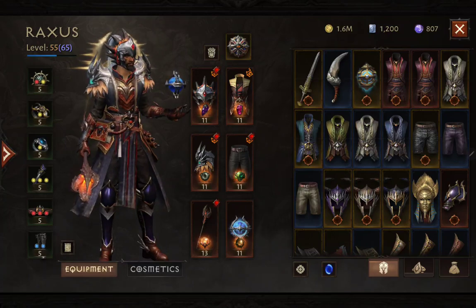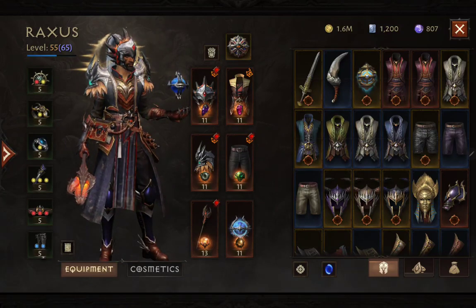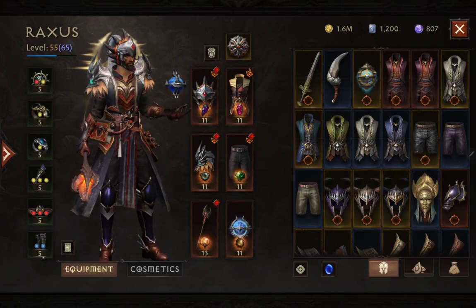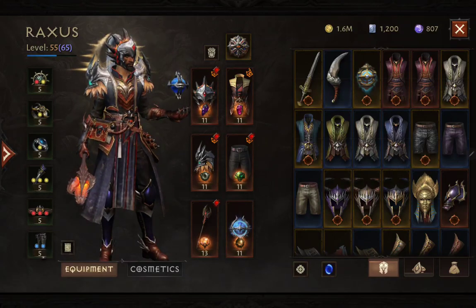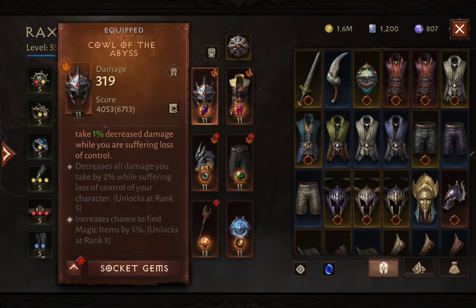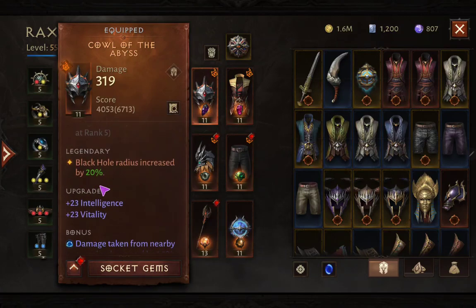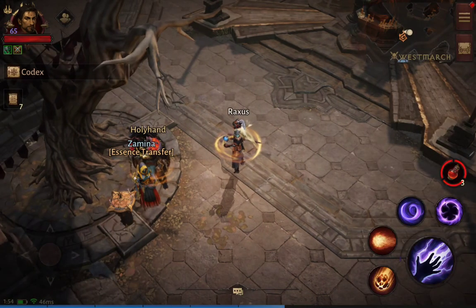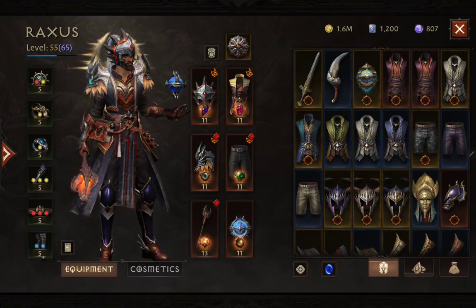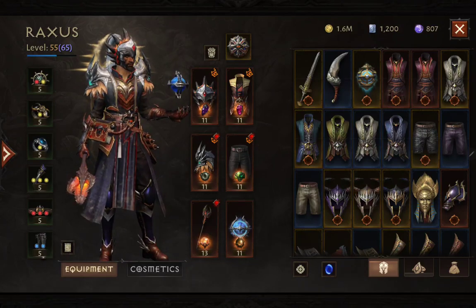What makes legendaries very sought after for your character is that they will change the effects of your skills — ranging from how a skill is activated, how much damage it gives, and what the effects of each skill are. For example, this legendary here says 'black hole radius increased by 20,' which makes the black hole a bit larger. Each legendary effect helps you farm better, defeat bosses faster, or defeat other players.